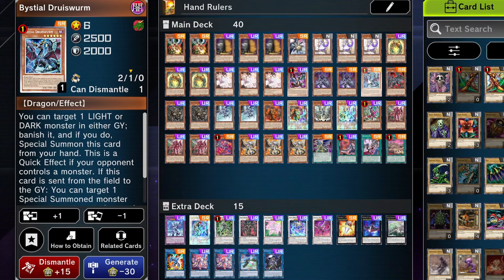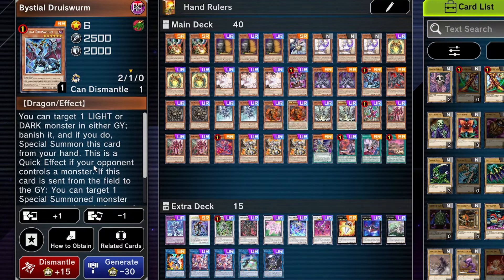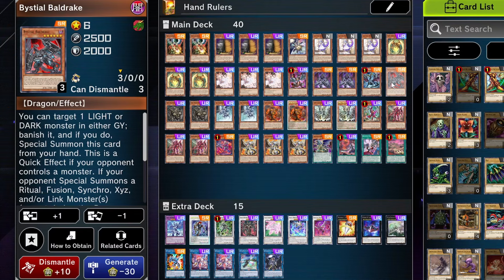Druis Worm is very good too. It's usually the search I get out of Magna Hunt simply because it's another form of removal. Not only does it banish a light or a dark in either player's graveyard and special summon itself, but when it leaves the field you can target a special summoned monster your opponent controls and send it to the graveyard — so it's just too much removal. Baldrake is a little bit of protection during the opponent's turn: if they fusion, synchro, link, anything from the extra deck you can just banish it. Even rituals, which isn't even from the extra deck. So it's quite versatile in that aspect.